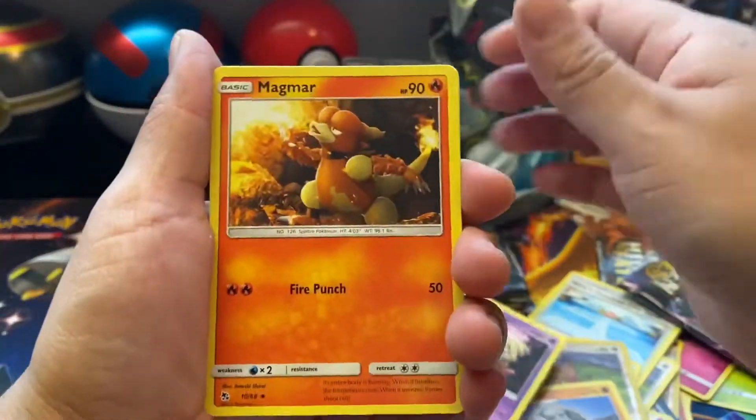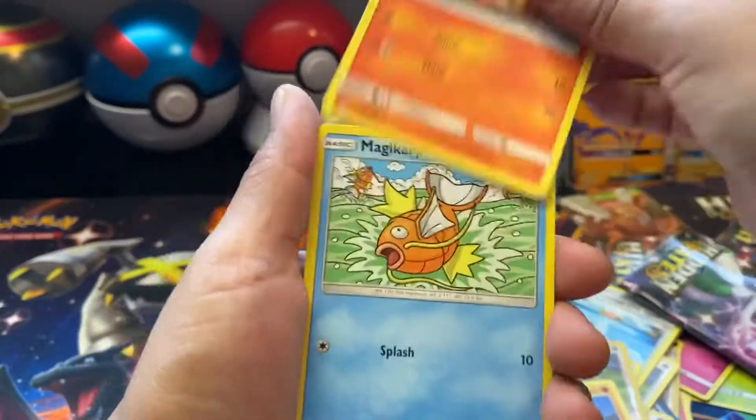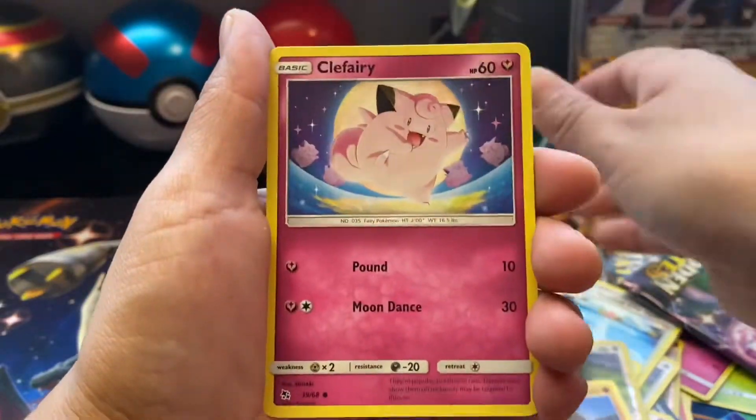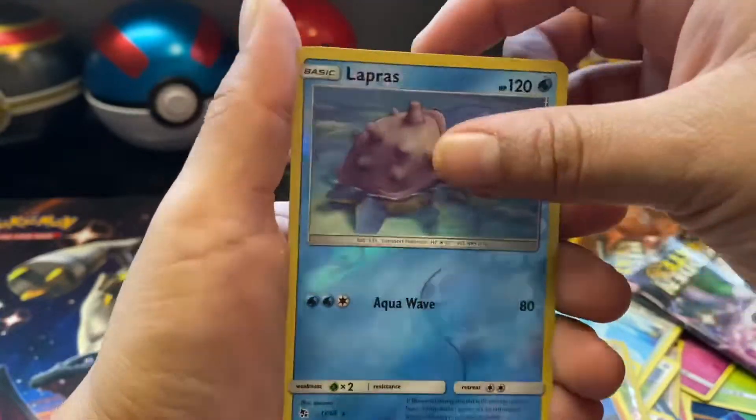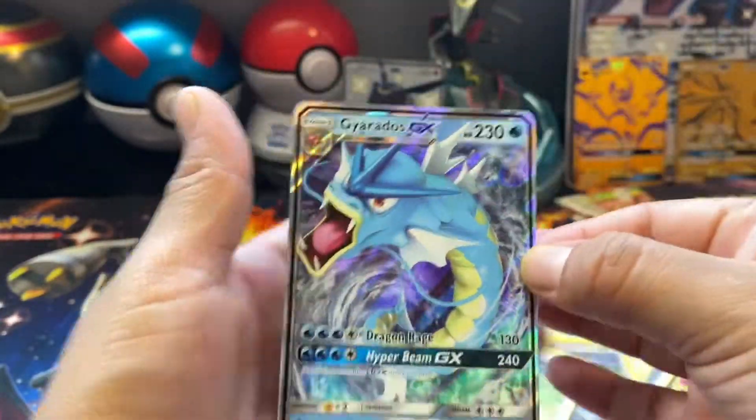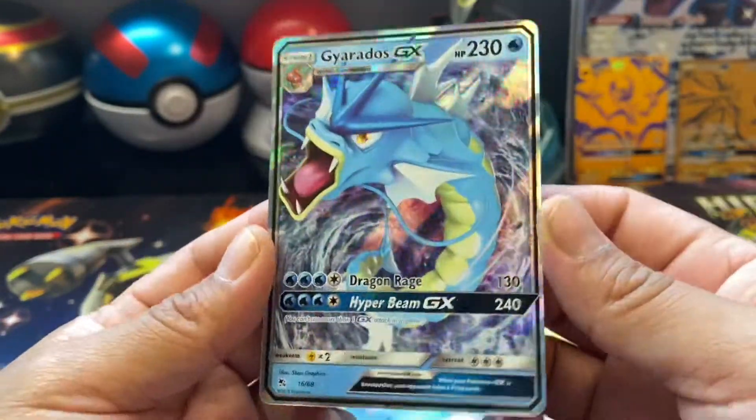Energy GX, Magmar, Charmander, Magikarp, Slowpoke, Clefairy, Lapras — reverse, reverse, reverse holo — and Gyarados GX.